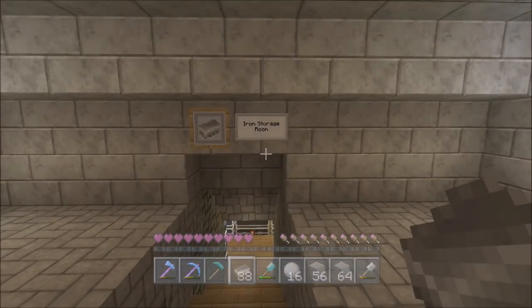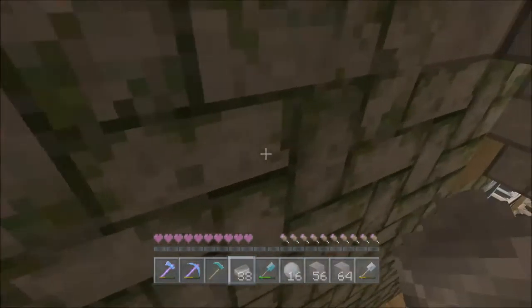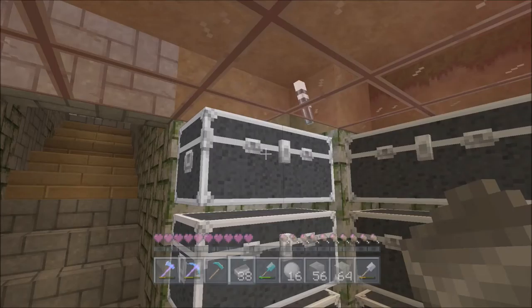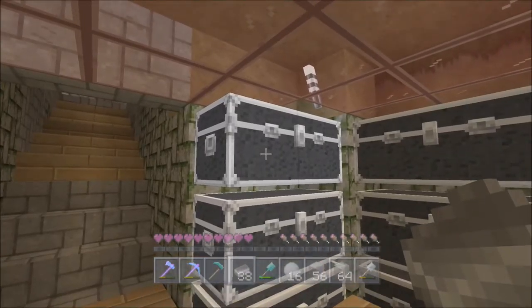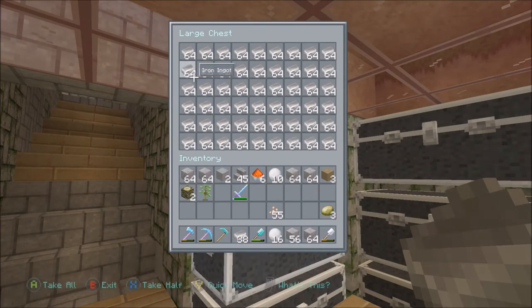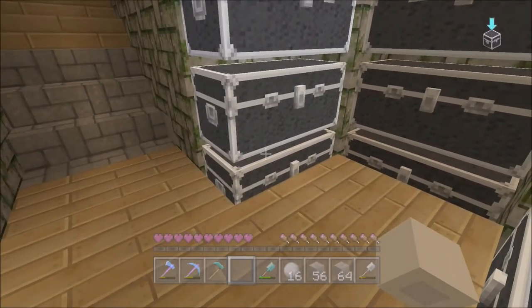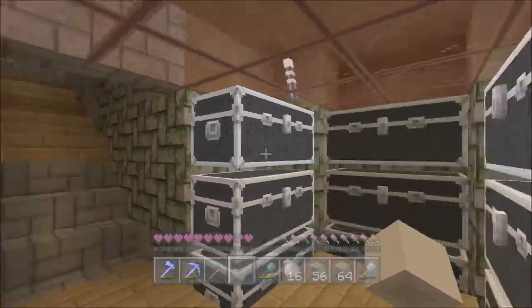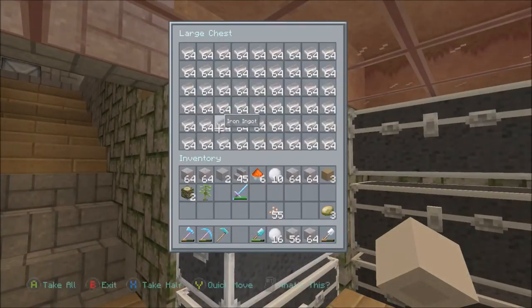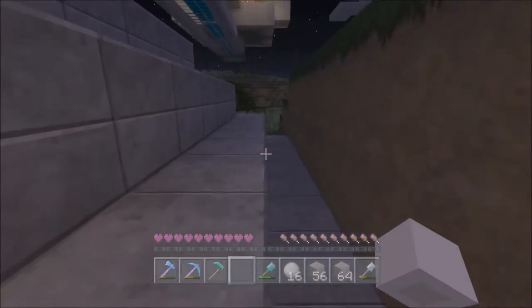So I made the iron storage room underneath it. And ooh, you like that mossy cobblestone, don't you? So if we go down here, this is where we store our iron. So if you are on this world, or you're just curious — like, he has an iron farm, why doesn't he have any iron? — this is where it's all at. A lot of these are empty, this is just for future stuff. I built this pretty recently, so that is why this is here. It helps a lot because I don't have to stress about that thing overflowing and trying to find some random chests to put everything in.